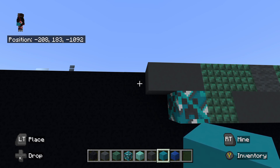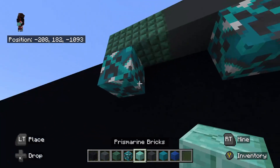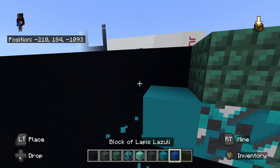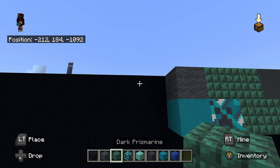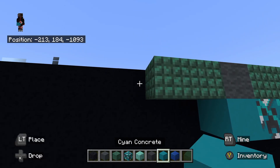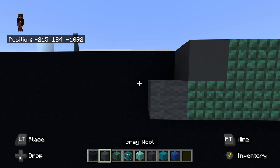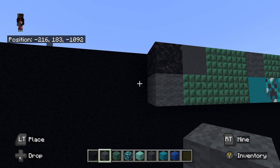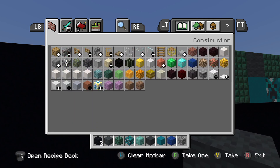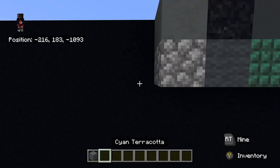To the left of the gray concrete, place dark prismarine going left — one, two. Underneath that left dark prismarine, place cyan glazed terracotta. To the right of the cyan glazed terracotta, place dark prismarine all the way to the right. To the left of that cyan glazed terracotta, place cyan concrete. On top of that cyan concrete, place gray wool. Then place to the left of that gray wool, dark prismarine to the left — one, two. To the left of that dark prismarine, place gray concrete. Underneath that gray concrete, place dark prismarine all the way to the right. To the left of the dark prismarine at the very bottom, place gray wool. On top of that gray wool, place black concrete powder. To the left of that gray wool, place cobblestone.